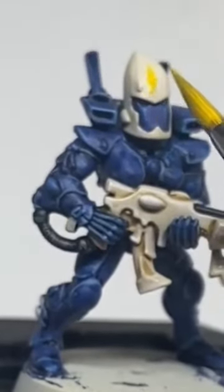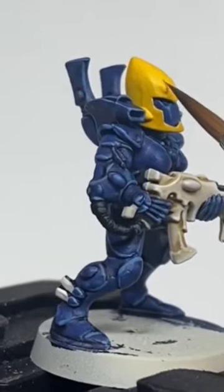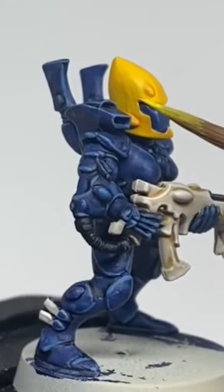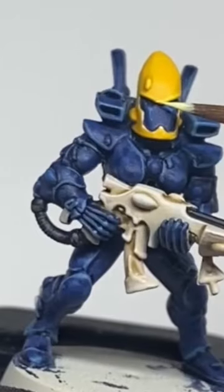Paint the helmet with Urio Yellow. Recess shade the helmet with Yandan Yellow. Edge highlight the yellow with Phalanx Yellow. Dot highlight with Dorne Yellow.